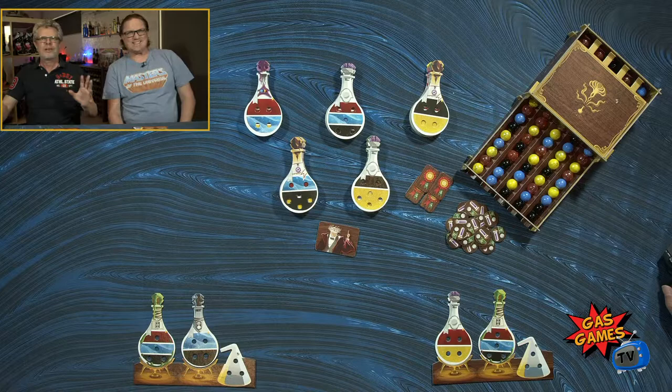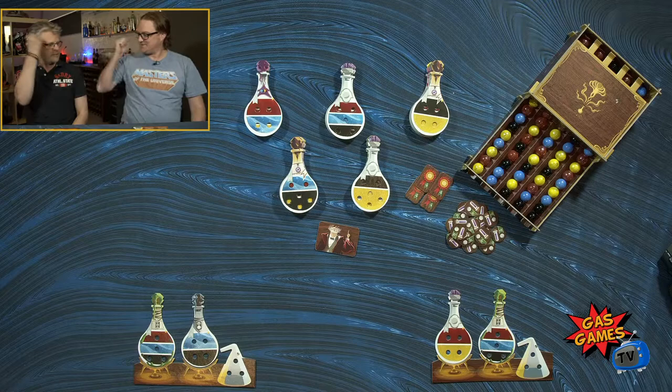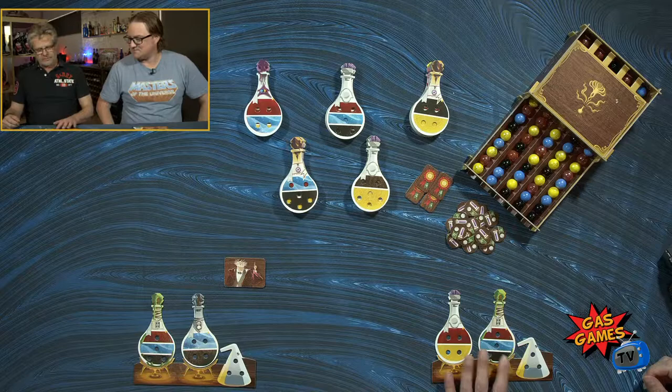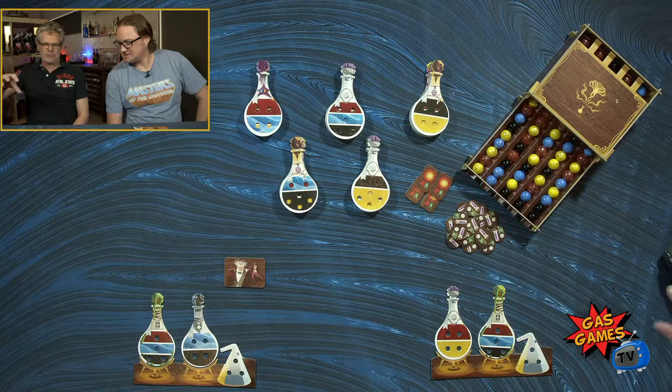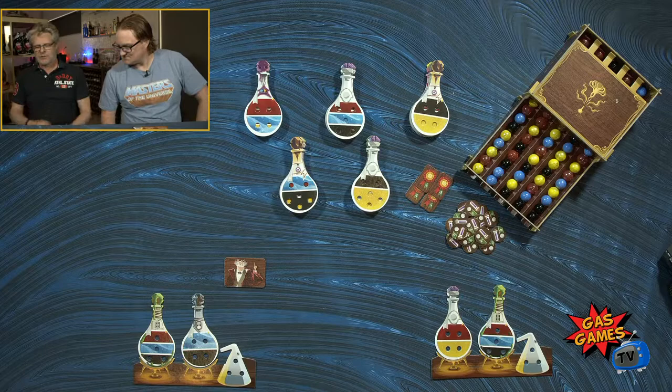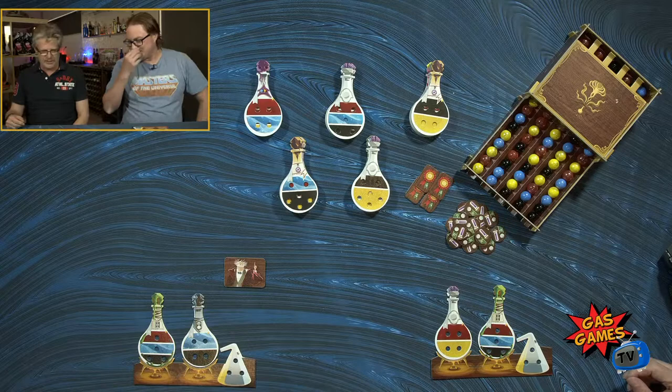Who's going first? Rock paper scissors — you are. So I need red, blue, and black. We're going to draft from here, and this is the explosion component of the game. You end up with a reaction happening in the marble tray — when sets are created with what you remove, you also get to remove those marbles as well. There is a lot of analysis paralysis in this game, particularly at the start, because you've got to think about the first move that's actually going to get you a decent pull.